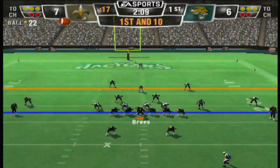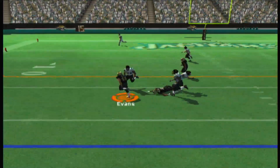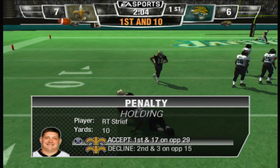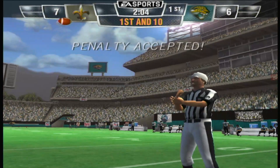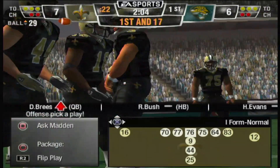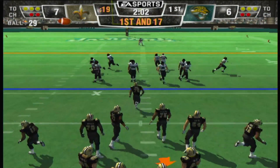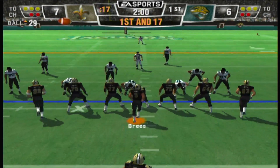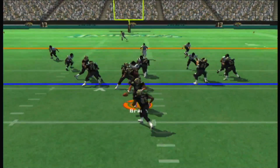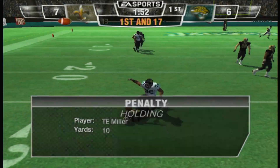They come out with split backs and go over the run. And I have a feeling this one's coming back — holding on the offense, number 64. Anytime you take a penalty, it's just so much harder to pick up the first down. Ball on the 29-yard line. The Jaguars line up in the nickelback. Here's a counter, still moving, he spins — Smith brings him down at the 25.